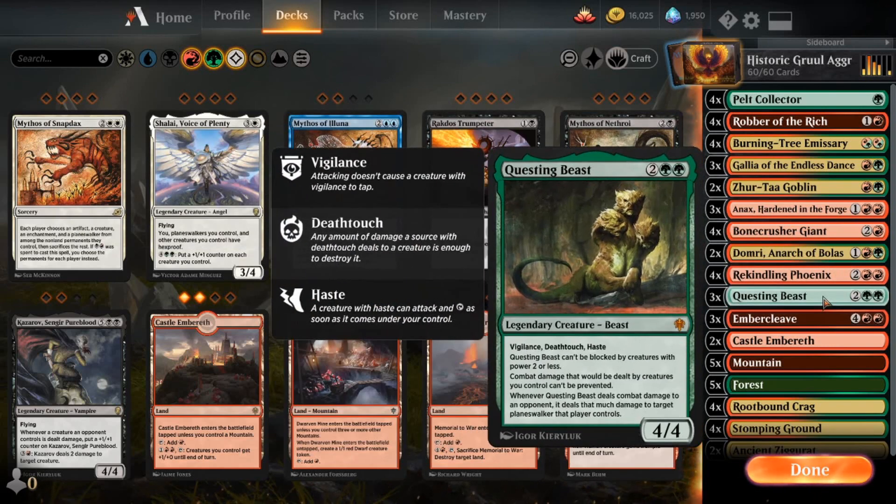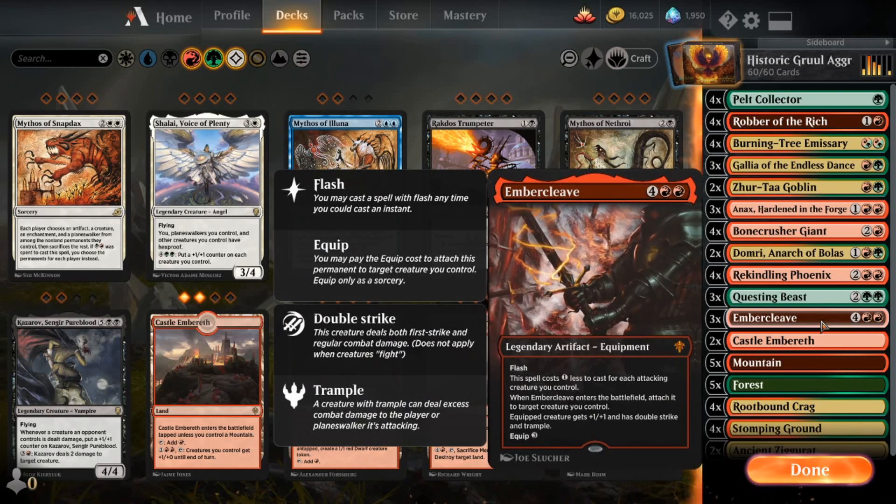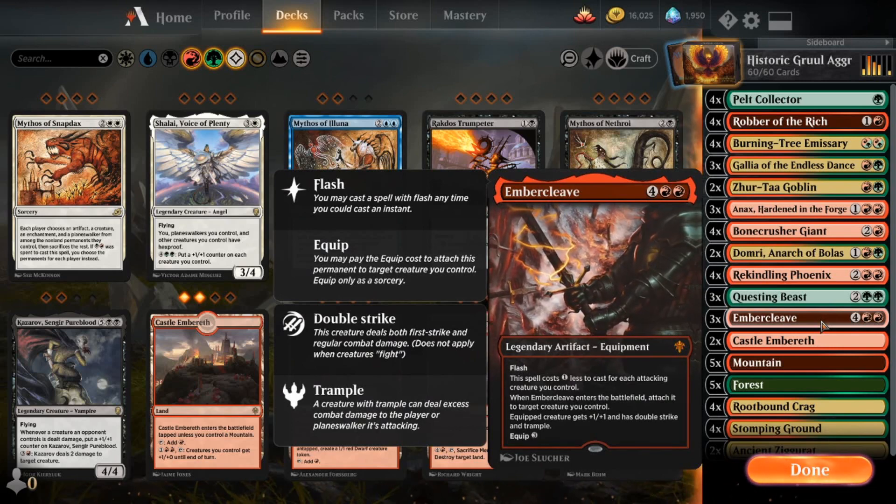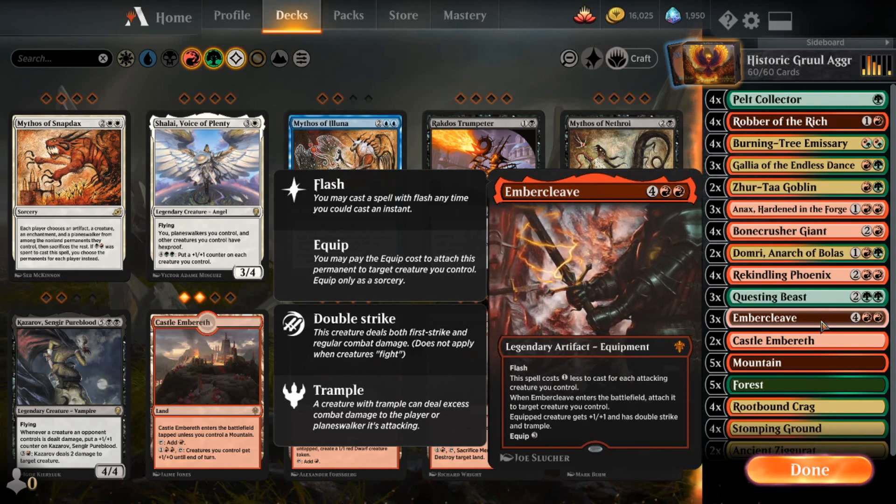Three copies of Questing Beast — the phone book of rules text. It's got just about everything you would want a card to do. Great way to deal with Planeswalkers. Great way to get damage in quickly that they can't do much about, especially if they're a low-to-the-ground aggro deck. The Deathtouch is amazing. The Vigilance is amazing. It's a good card. Three copies of Embercleave — great finisher to the deck. It gets a little slowed down by Teferi, but often those decks that run Teferi can get run over before it comes to Embercleave anyway.